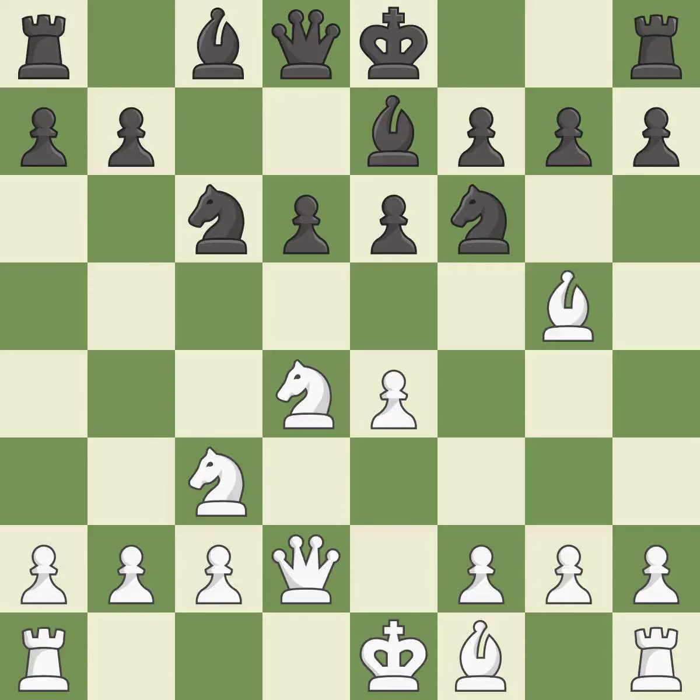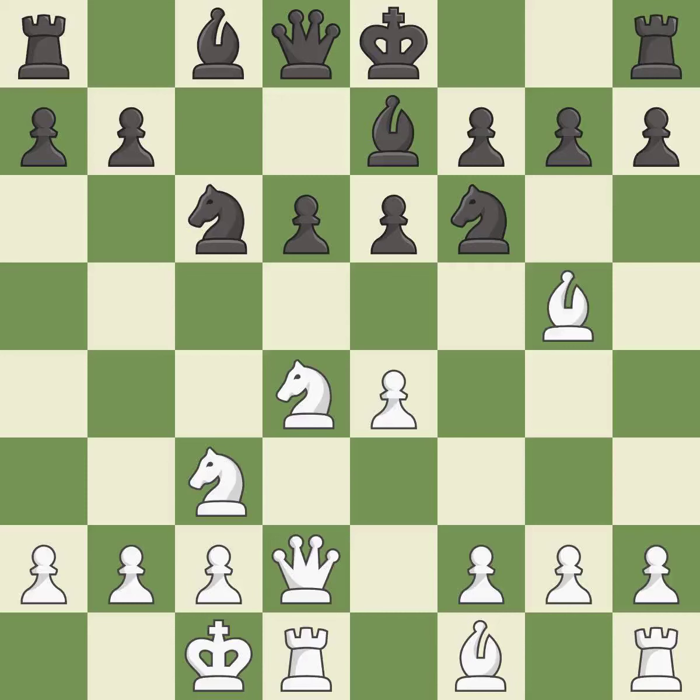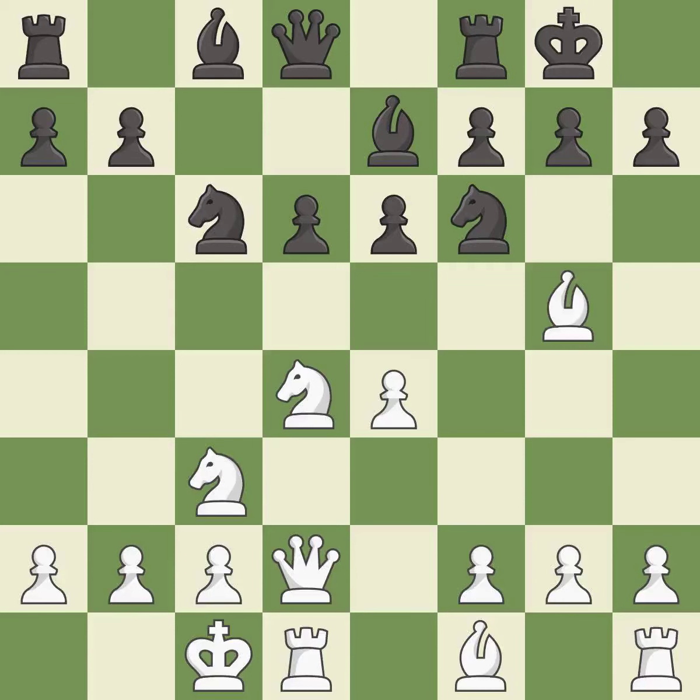Qd2 supports the bishop on g5 and prepares to castle queen's side. Be7 develops the bishop, unpins the knight on f6, and prepares castling. Queen's side castling gets the king out of the center, activates the rook, and seeks to start an attack on the king's side. Castling on the king's side gets the king out of the center and activates the rook. F4 takes space in the center and supports the bishop on g5.